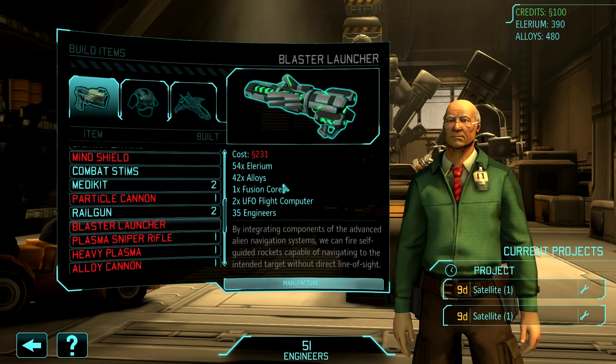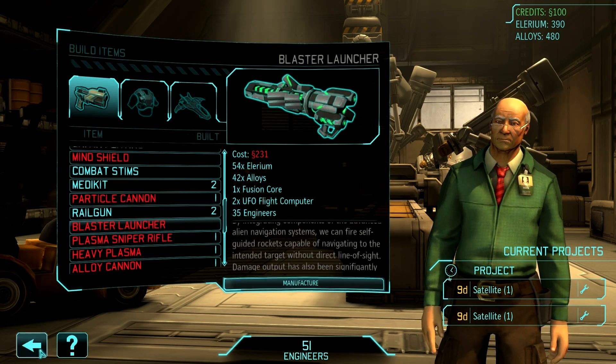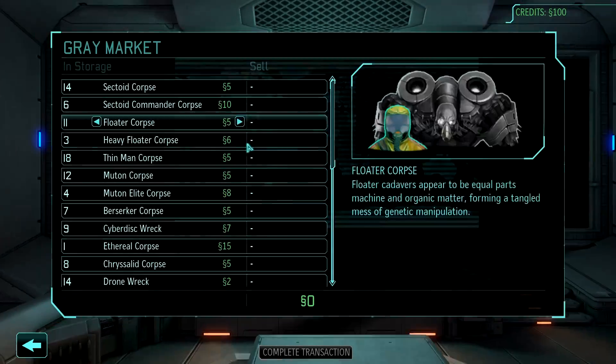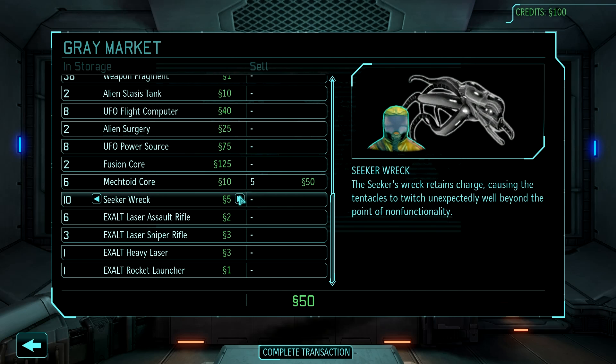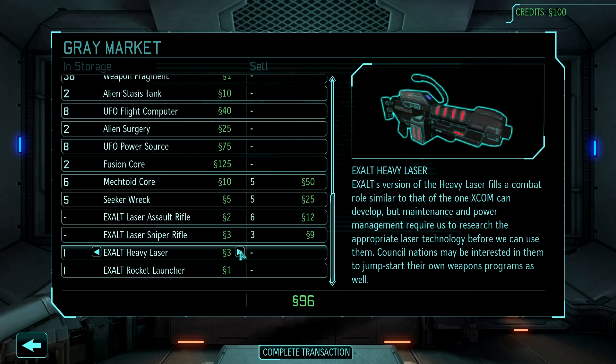By integrating components of the advanced alien navigation systems, we can fire self-guided rockets capable of navigating to the intended target without direct line of sight. We need to build this. It has to happen. There's no question about it. What can I sell? I don't want to really sell a fusion core — that seems really useful. We can sell some of these corpses, and we can obviously sell all of the exalt stuff. Even if we can just build one of these, that's pretty useful.